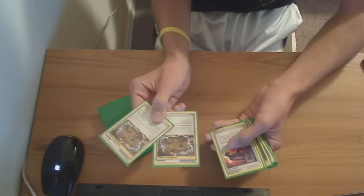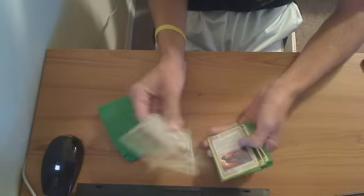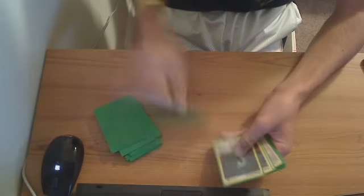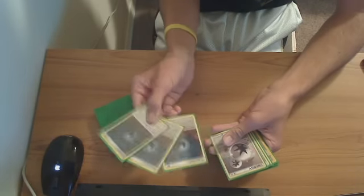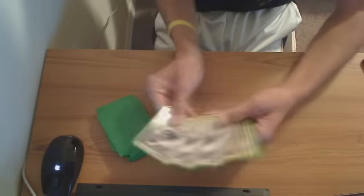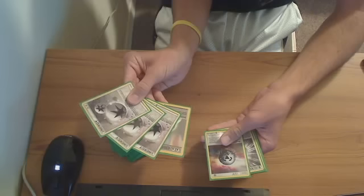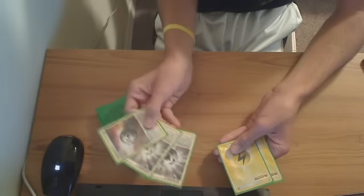Two Energy Exchanger, because I might need Double Colorless or a Special Dark for Kecleon or a Special Metal for Kecleon. Two Expert Belts, just for damage boosting. Three Special Darks — I really love the idea of using Special Darks and Special Metals for Kecleon, it's just insane. Four Double Colorless — I might cut this down, I'm not sure yet, but it seems like everything needs Double Colorless in my deck. Three Special Metal, again for Kecleon. And two Lightning Energy.